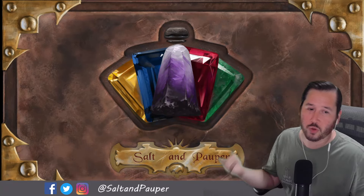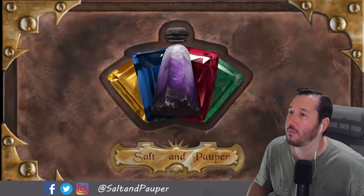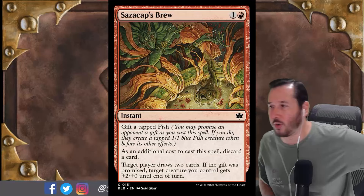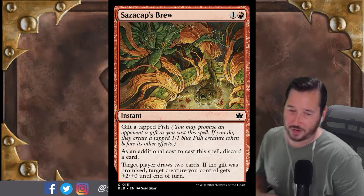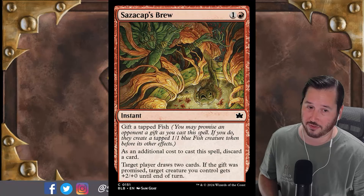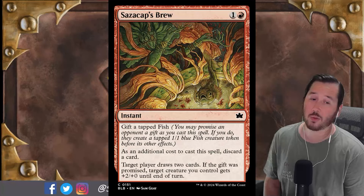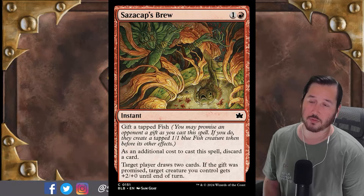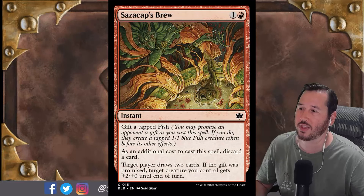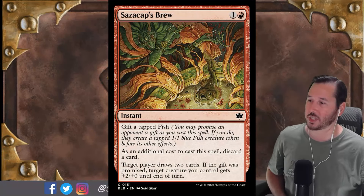Returning to our actual, reasonably not-as-bad cards — the next card is red. We have Sazacap's Brew. This is a two-mana instant for a red and a colorless. You can gift a tapped fish. Gift is a new mechanic — when you cast a spell, you may make a promise to an opponent to gift them something, in this case a tapped 1/1 blue fish token. It is a promise I wish you could break, because I hate giving my opponents things unless they're bad things. As an additional cost to cast this spell, you have to discard a card — so obviously this is going into Rakdos Madness. And then target player draws two cards. So it's a discard draw 2 at instant speed.